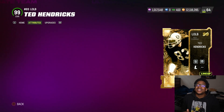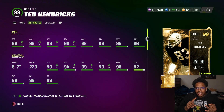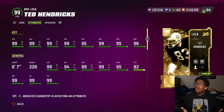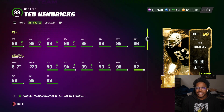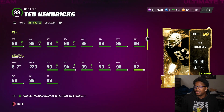I'm back with another video. Instead of doing multiple gameplay videos, I'm combining them all into one. We have Ted Hendricks, Dwight Clark, Walter Payton, and Richard Sherman gameplay. The main guy you want to see is Ted Hendricks — he's like 6'7", 6'8", with 99 speed, 99 acceleration, 99 strength, 99 tackle, 95 block shedding, 95 power move, and 96 finesse move. You can use him as a user or pass rush card.